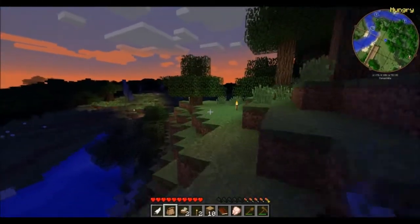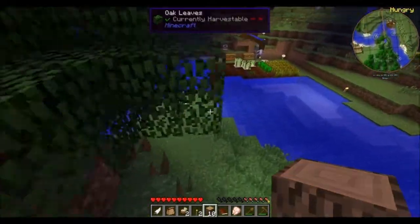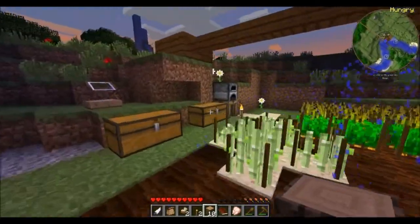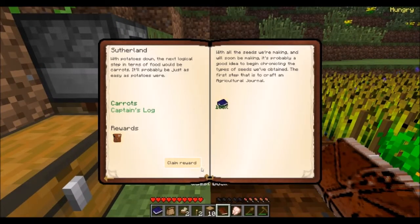Just enough to sprint back. The main thing I needed is the feather. Last episode I looked at this quest — the current one we're focusing on — the agriculture journal quest. I have everything I need: just four seeds and four crops and that should do it. Agriculture journal — that should complete this quest right here, get a reward bag from that.